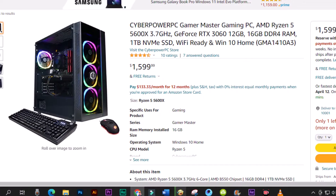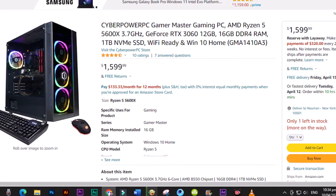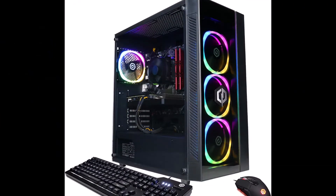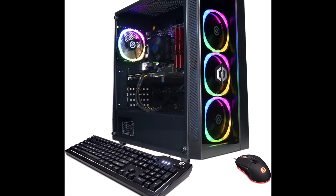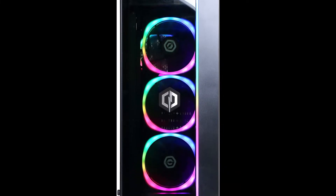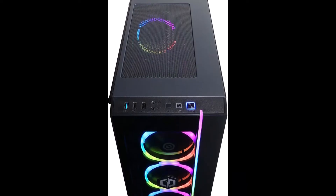CyberPowerPC Gamer Master series is a line of gaming PCs powered by AMD's newest Risen CPU and accompanying AM4 architecture. The Risen 5 CPU is the core to the series with fast processing speeds and up to 6 cores, 12 threads for effortless multitasking. The Gamer Master also includes the latest AMD Radeon or NVIDIA's GeForce series of graphics cards to deliver high frame rates and impeccable image quality in the newest PC games.